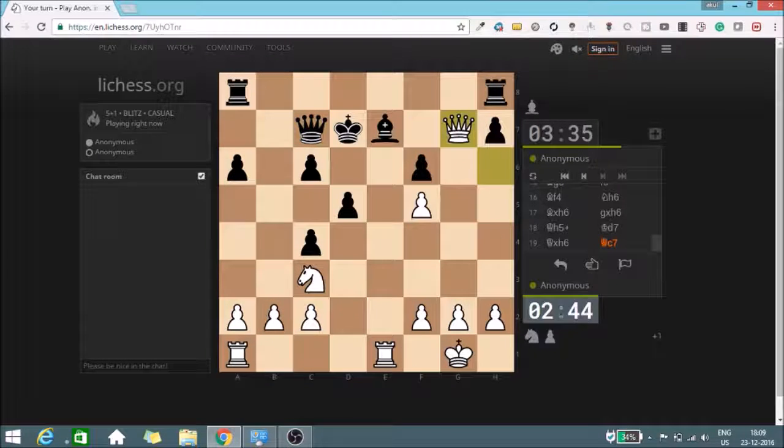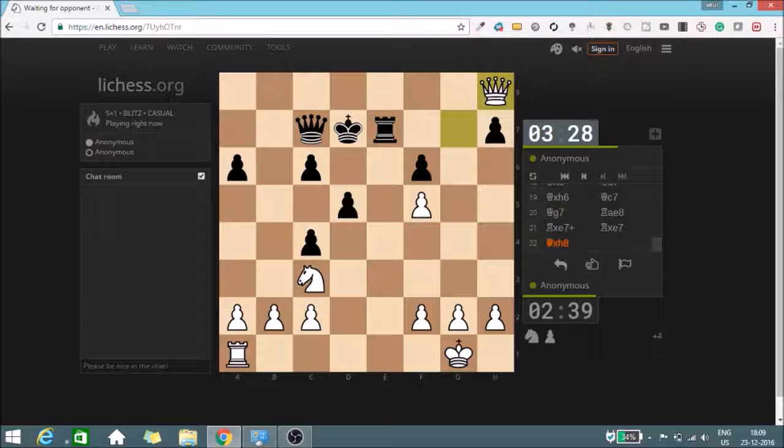Let's put some more pressure on the pinned piece — this bishop is pinned. I think this is a mistake because now a simple tactic of deflection would work. The rook on h8 is now undefended and I can take the rook. I think he should just give up at this point because he's losing another piece.